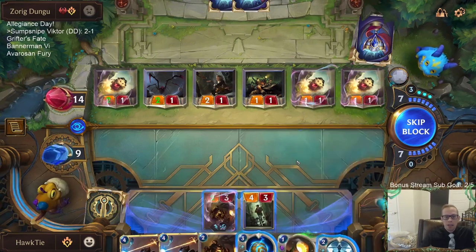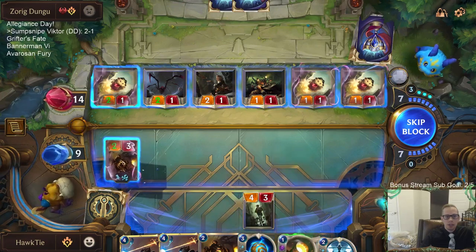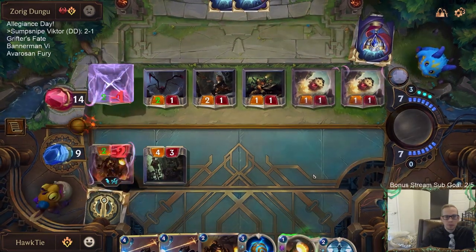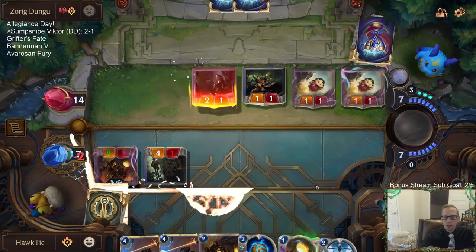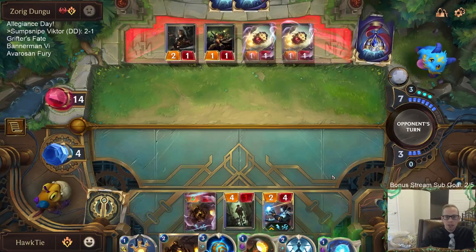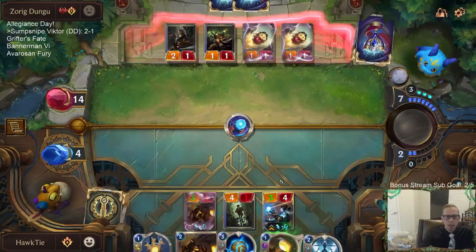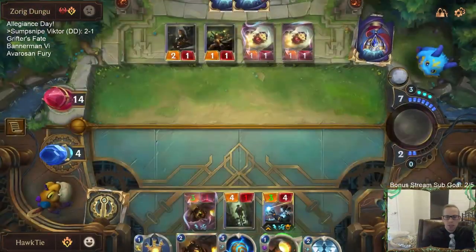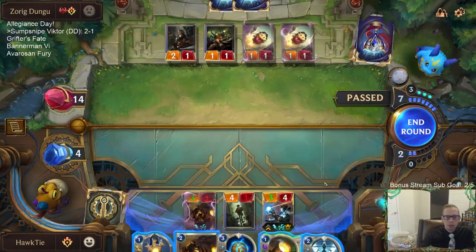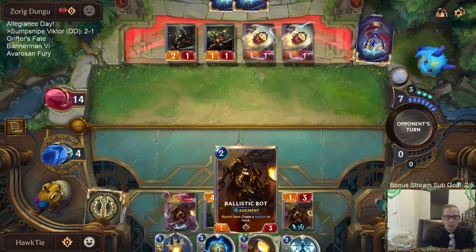This isn't an exact copy, just a copy — so I can't Iterative Improvement this Ballistic Bot and have it also be Elusive. We can copy the Sump Snipe Scavenger though. I didn't think too much about playing Victor to get Death Ray. What I really want most is Lifesteal, and I should have just played the Bot first — it would've been a 2-3. I was thinking Ignition then Death Ray but we should do that afterwards.